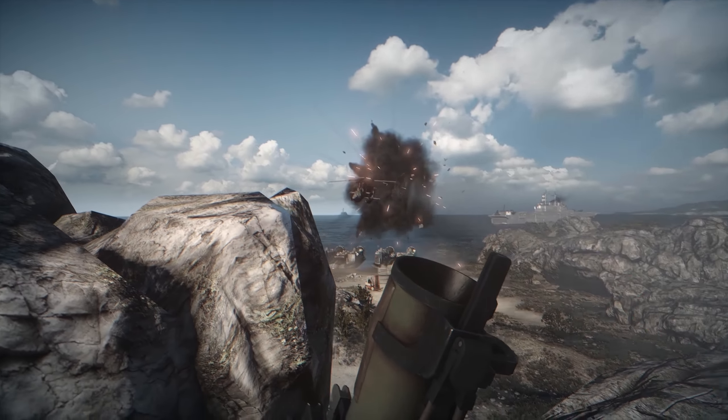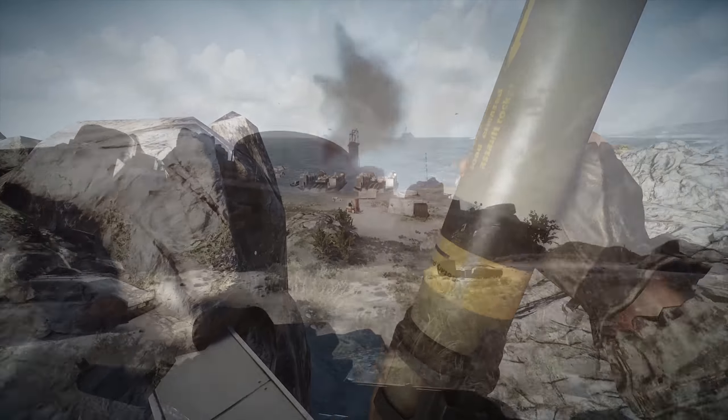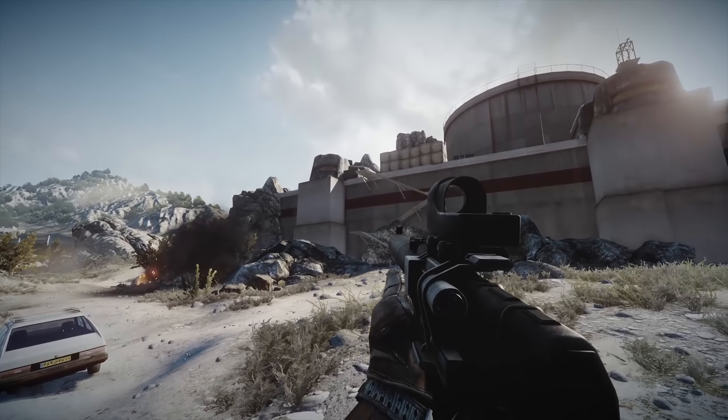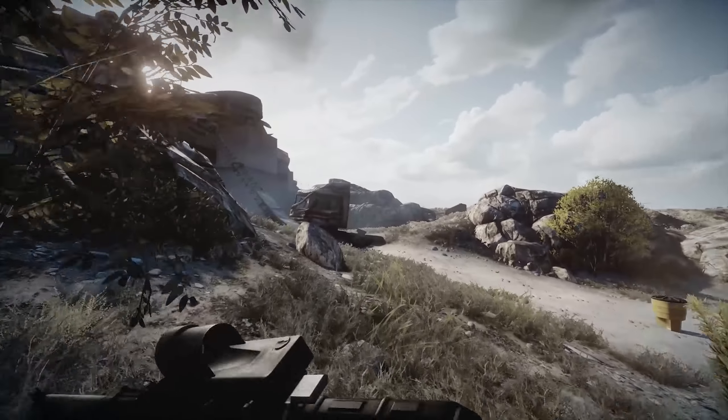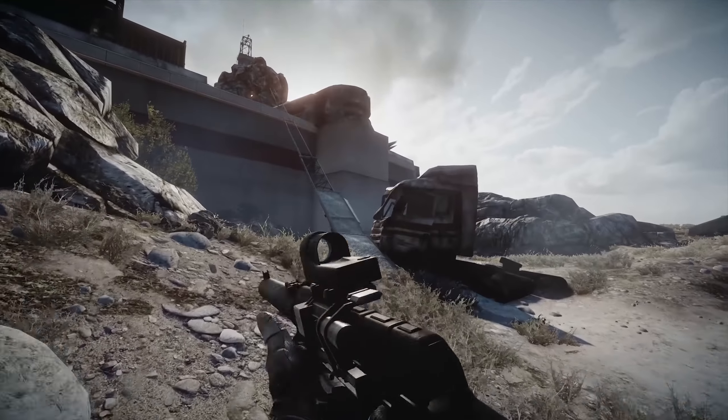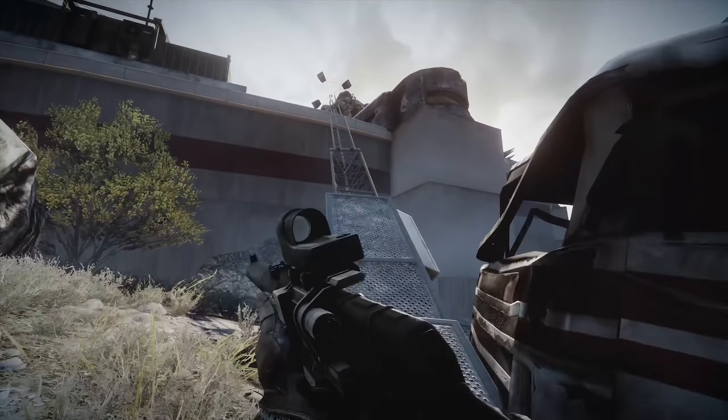I tried making some somewhat realistic entry points that could possibly be found at a building like this, while at the same time avoiding simple ladders. Like some scaffolding walking up to the main deck, or an antenna that got kicked over by a truck — what did the truck do on the beach? That is a question for a different time. I did place ladders here and there, but they aren't fun since you are a sitting duck that can't fight back.